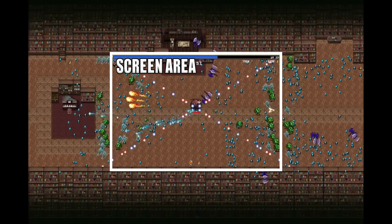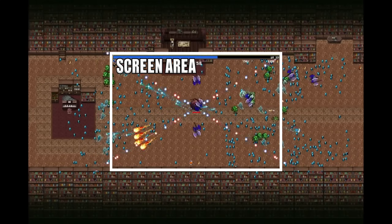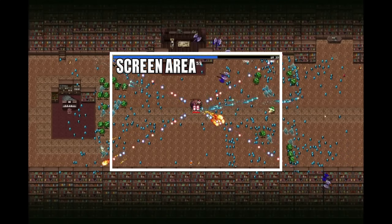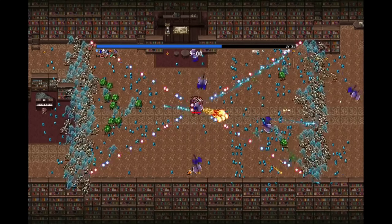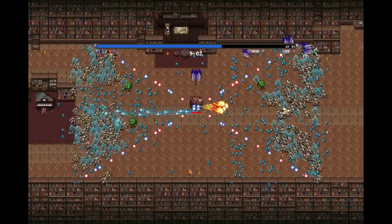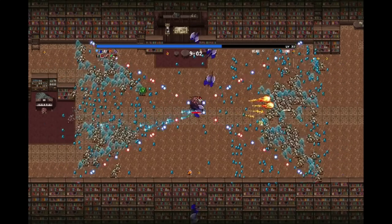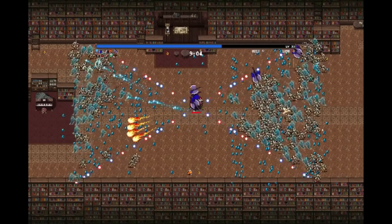Now let's talk about spawn mechanics in the game. If you take roughly 50% of your screen and go out to the left side, top side, right side — pretty much all around you — this is where the enemies will spawn, and this is also where if the enemies leave that area they will despawn. The only exception are bosses, where if they leave this area they will instead teleport to another side and then walk in again. Normal enemies, if they leave this area, they will despawn and all the damage that you have done to them is wasted.